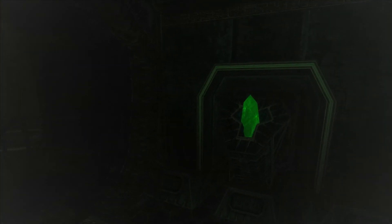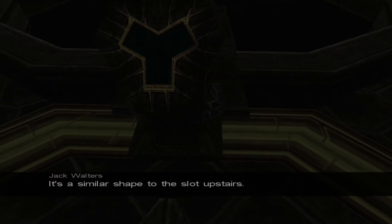And let me guess, the other crystal... I assume we need that. Something's going on in here. I'll bet the crystal goes here — but is there anything else in here we need to check out? This field of view is awful. So I'm guessing we put the crystal here. There is something down there — it's a similar shape to the slot upstairs. Let the fun begin.